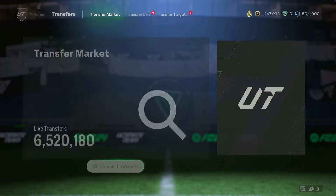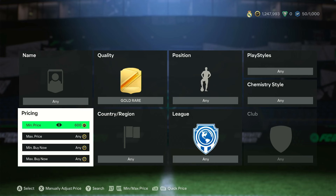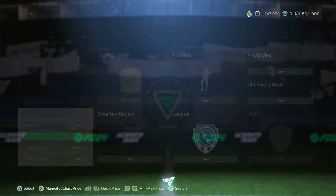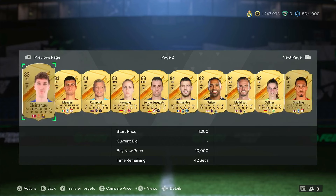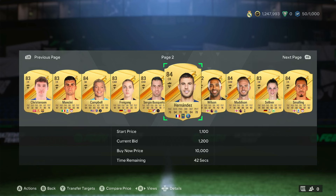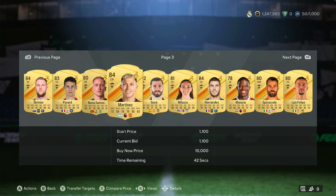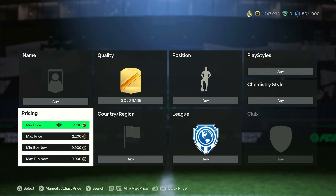Let me run through some open bid filters you can use to get good deals — you can flip these for profit or keep them as long-term investments. For 84-rated cards: set the filter to 1,100–1,200 minimum bid and 9,900–10,000 buy now. You'll see pages and pages of 84s on open bids. Target price is 1,100; if struggling, 1,200 max is still a no-brainer long-term investment.